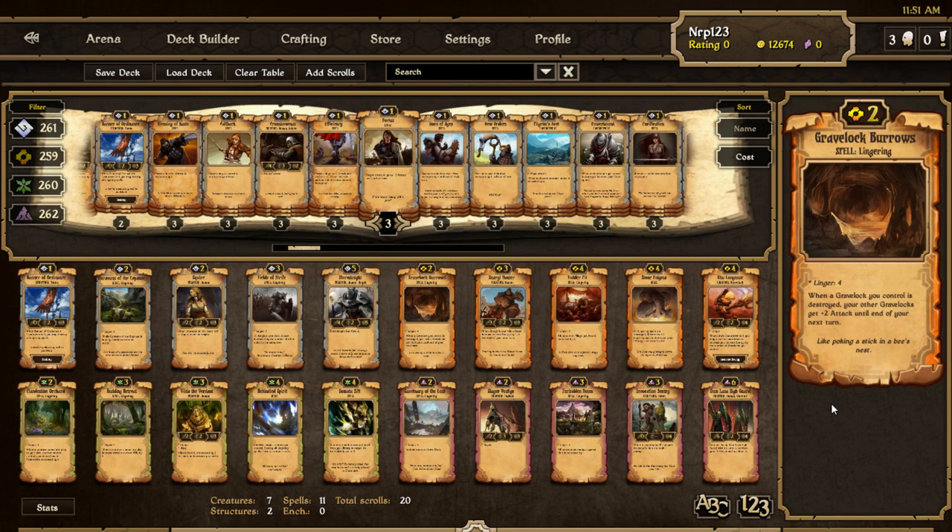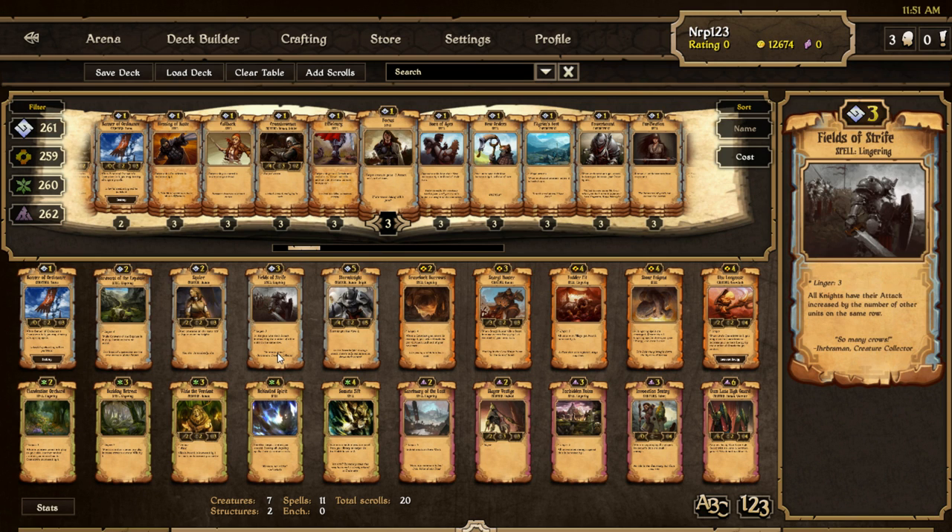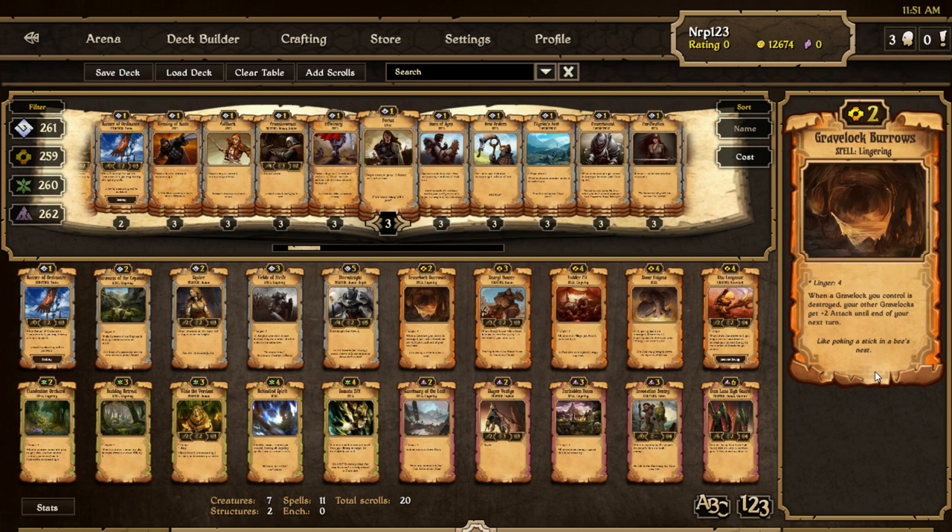Gravelock Burrows is a two-cost Energy lingering spell with linger four. When a gravelock you control is destroyed, all your other grave locks get plus two attack until the end of your next turn. It's similar in concept to Fields of Strife but more situational - only triggers on gravelock death and only gives plus two attack. I think it'll be useful in a dedicated gravelock deck. Linger four is pretty decent for only two costs.